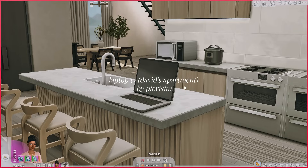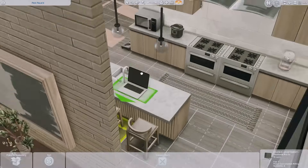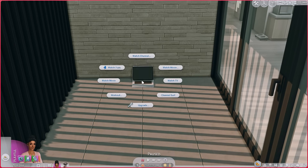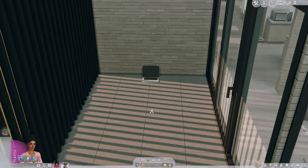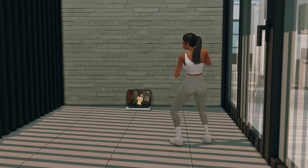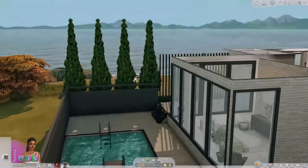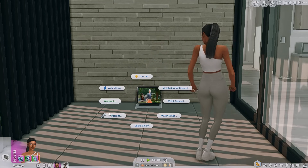Another mod with a similar feature is the Laptop TV by Pierisim, part of their David's Apartment collection. You can do the same functions as a regular TV and basically drag it anywhere. If you own the Fitness Stuff pack, there's an option on the laptop to work out. We're doing the Plumbum dance video — I moved the laptop to where there's more space. Look at her breaking it down! I love this so much — I never used the workout option before, but with this laptop TV my sims are gonna be working out so much more.